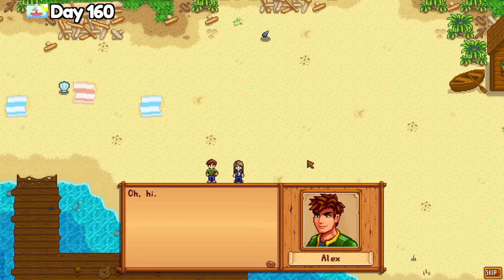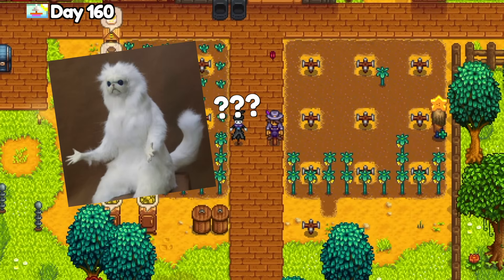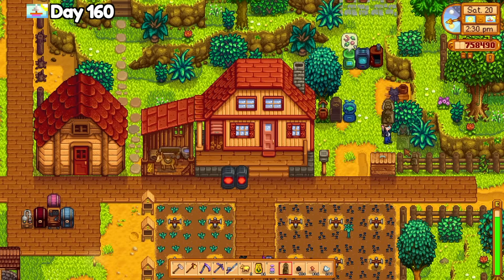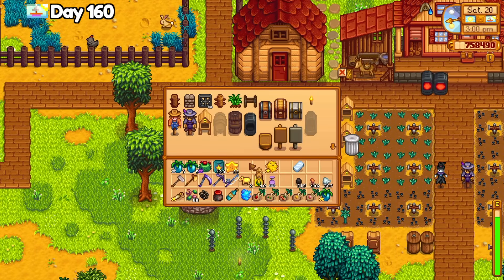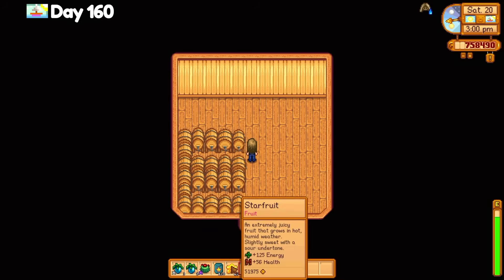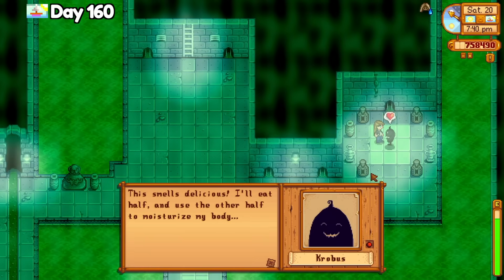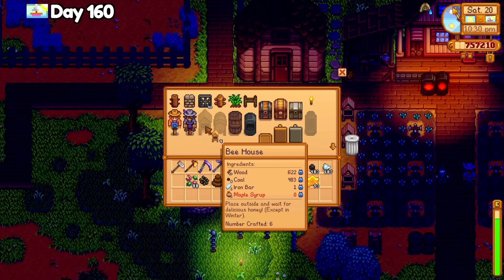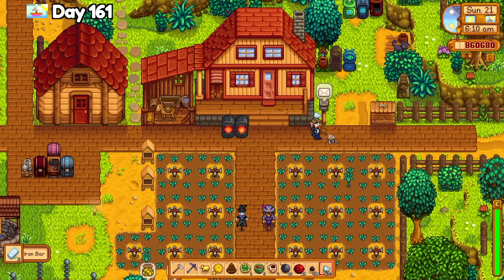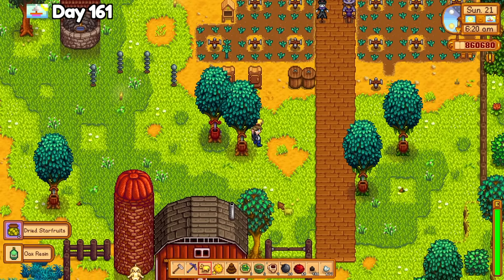I stared at the greenhouse for a long time trying to figure out where to put the fruit trees — hint, I have too many kegs in there. I gave an animal cracker to the sheep, gave void mayonnaise to Krobus, visited Sam to give him a gift and got a fun cutscene instead. I handed out gifts at the saloon and accidentally crafted four bee houses when I meant to craft more kegs. Something I noticed while editing this video — I completely forgot to watch the Queen of Sauce channel for the pink cake recipe, which means I have to dish out 50,000 gold for the book at the bookseller now. I collected caviar from the preserves maker today and survived another day without fish ponds. I hate fish ponds and I refuse to use them. Ever. Convince me otherwise.